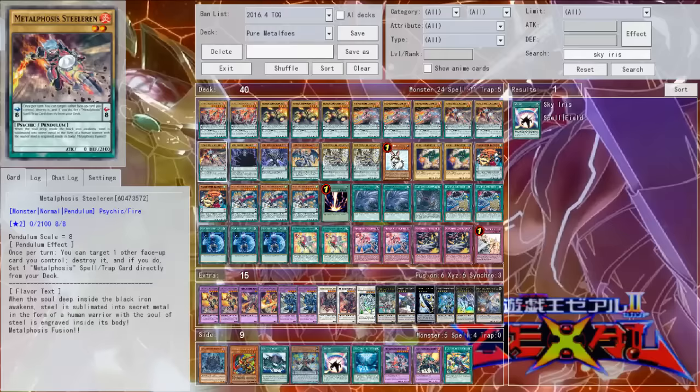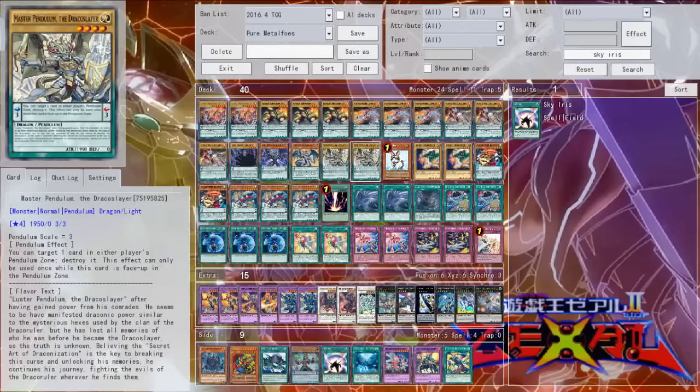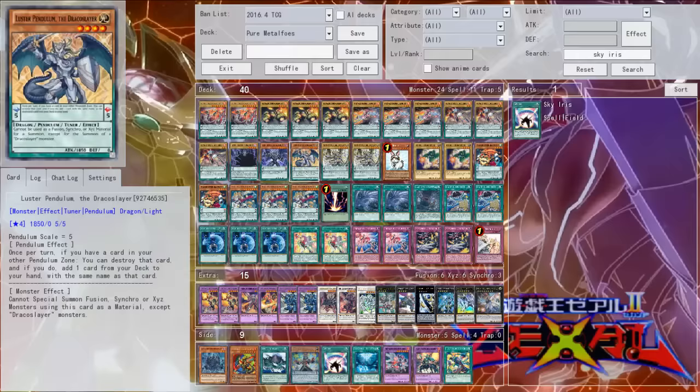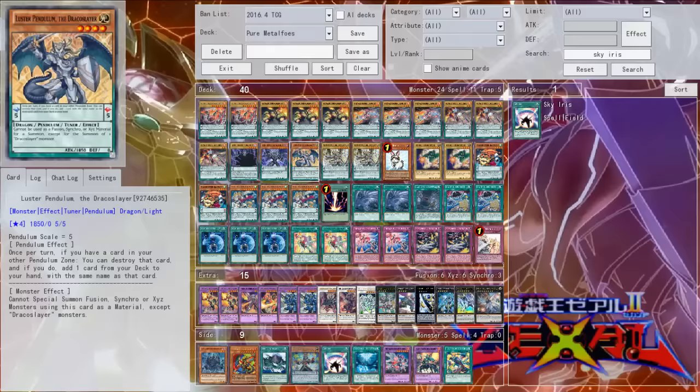The only thing relevant about the level 2 is that if you're playing the Yang Zing variant it allows you to easily go into Nirvana Paladin. For more generic support, we have the Draco engine here — I feel like the Draco engine has the most synergy with the deck at a more pure level. One of the best combos in the deck involves Luster: you can open Luster and a Metalfoes scale, put Luster in the scale, Luster away the scale, then place the scale you just searched, then pop the Luster and send it to your extra deck to set a card from your deck. This allows you to stack your extra deck very quickly.